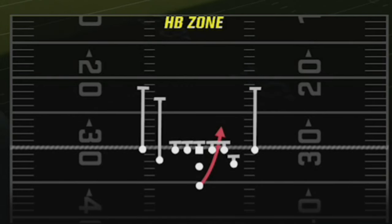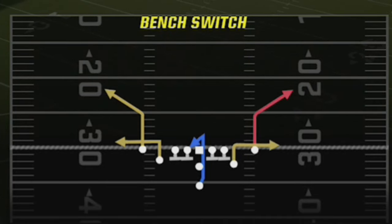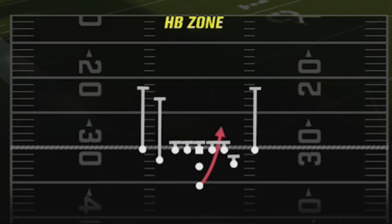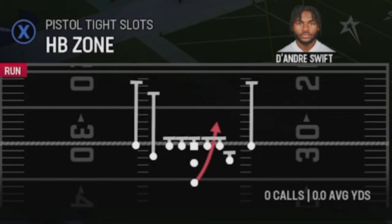As far as my audible plays, they're all going to be passing plays — four audible passing plays. I've got the wheel switch, which is a one-play touchdown against cover zero. I have the bench switch, which is my dink and dunk play, and it also has one-play touchdown capabilities against certain defenses. I have the mesh, which is one of the better plays against cover zero as well as a good dink and dunk play. And then my one-play touchdown against just about every defense is going to be the PA post shot. I also have options for run plays — the halfback zone or the counter Y — because I want access to both of them.